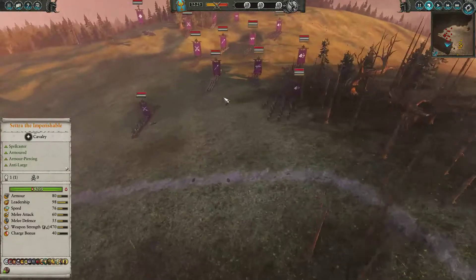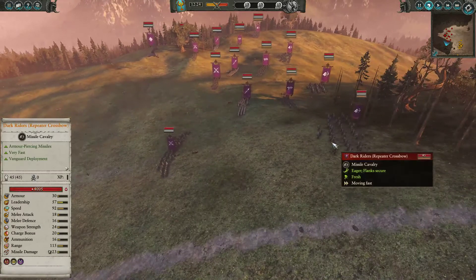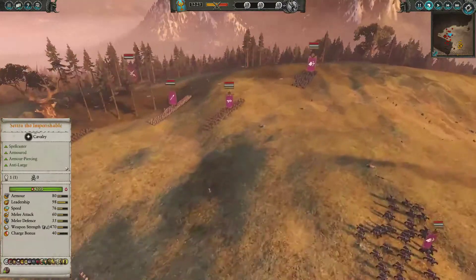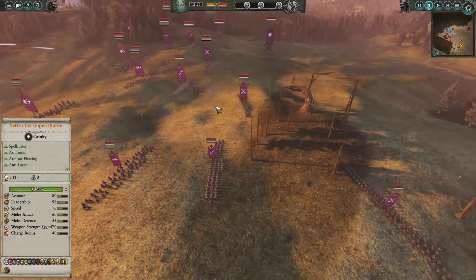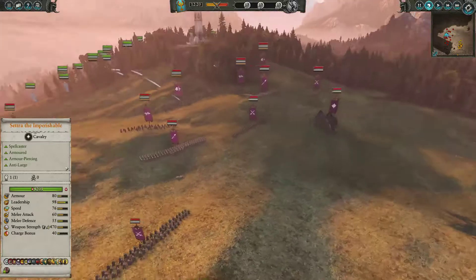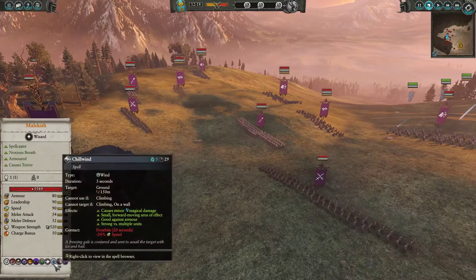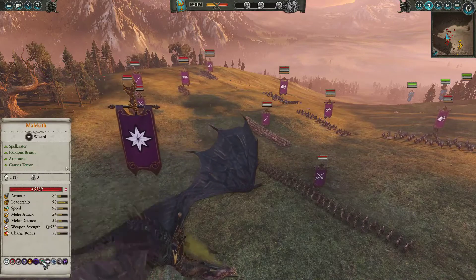My enemy has a very competitive build with a lot of missiles and armor piercing. He's got 4 Dark Riders with Repeater Crossbow — these guys are going to be a pain. He also has 3 Shades with dual weapons, the normal variant. In the back he's got 3 Spearmen and 4 Black Ark Corsairs. And over here we've got Malekith with the Gaze of Malice, Soul Stealer, Chill Wind, Power of Darkness, Spiteful Conjuration, and Noxious Breath.